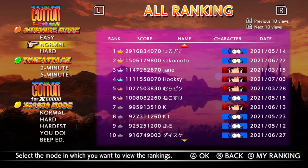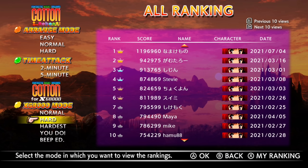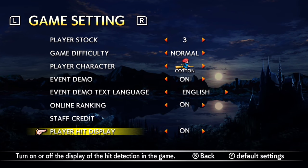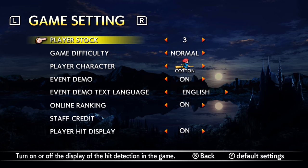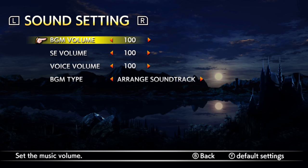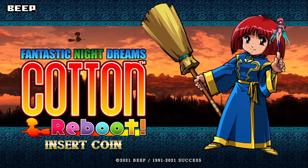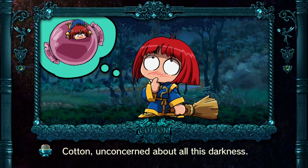You also have a time attack mode and online rankings that you could look through for all the modes in the game. You got some basic options as well, which includes selecting a character. You can unlock Silk by beating the arranged mode, which consists of seven stages total. There are supposed to be other characters offered at some point in the future as free DLC, but I haven't heard anything currently for the North American release as of the recording of this video.